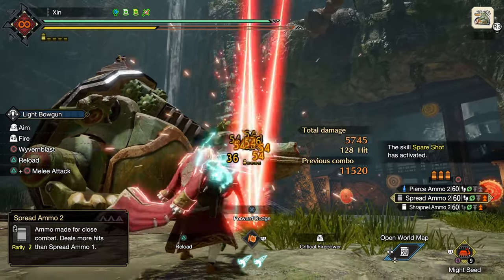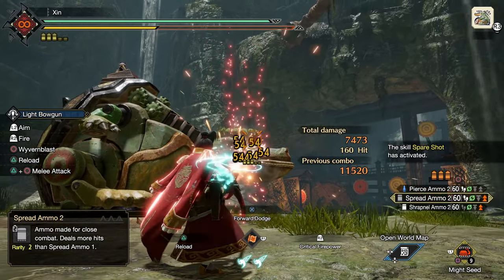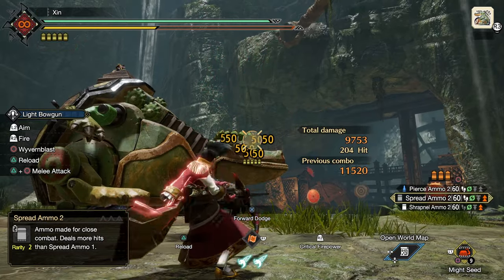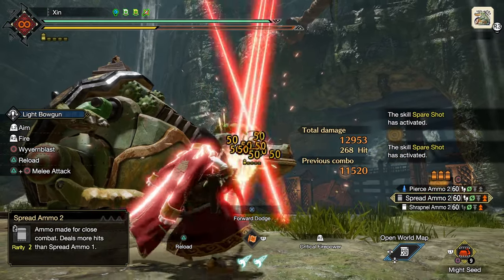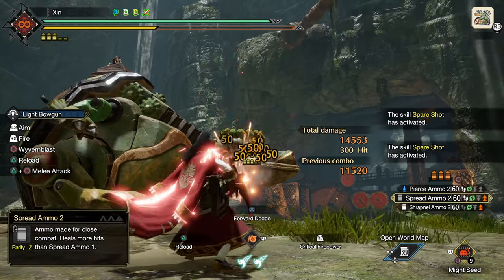Hello hunters, welcome back to another video. I know I said I won't be making another build video until the next free title update drop, but I just can't help myself making more for you. Today I will show you a very high-damage rapid-fire spread level 2 light bowgun build, which should carry you until the next update. Without further ado, let's get started.